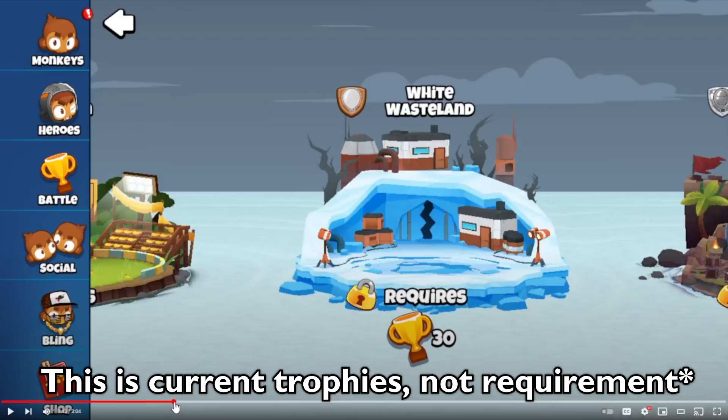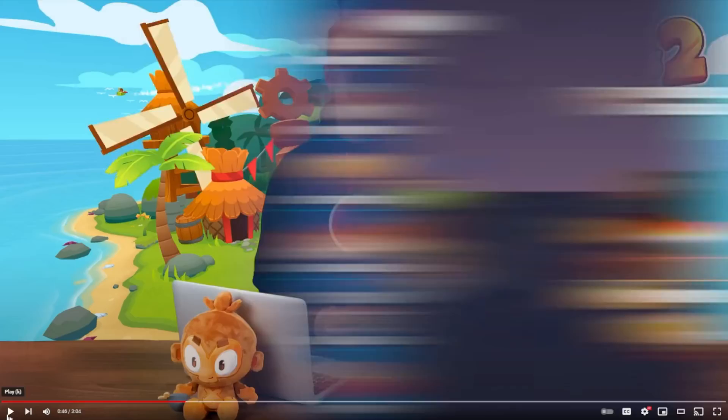It sounds like you get one trophy for every win regardless of what stadium you're playing in. Going back a bit, it looks like Yellow Stadium requires 21 trophies, White Wasteland 30, Lead Dungeon 40, Crucible 50 — and it doesn't show the rest, but that's all we know for now.